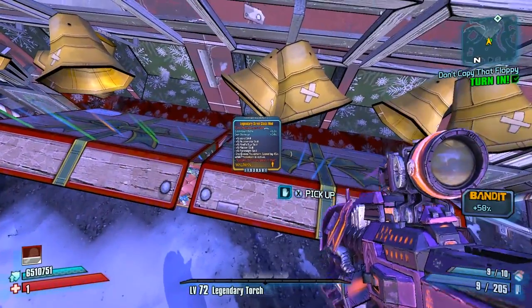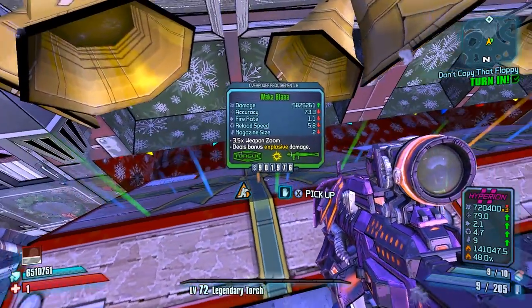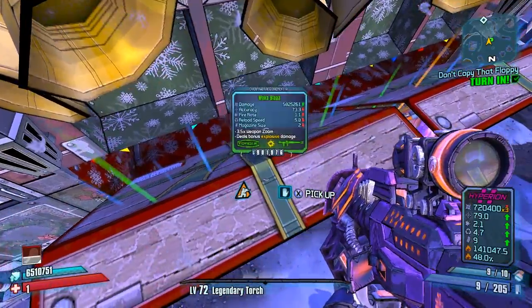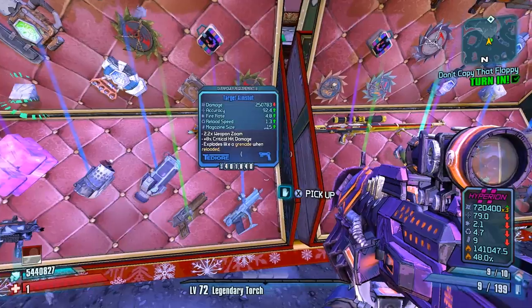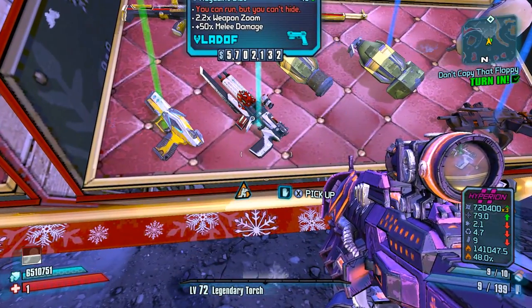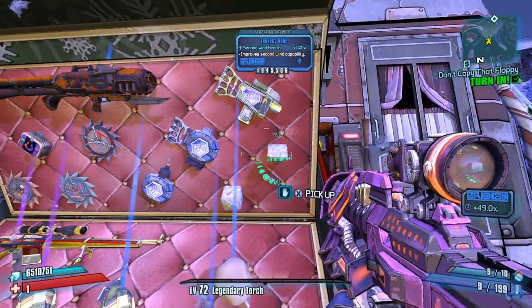We got a double legendary — a Siren and a Neogenator. Not a Siren so I don't care about that. The Neogenator looks like nothing great, bad percent. Oh hey, it's a Stalker! No element, one grip, pretty pointless — but still, it's a Stalker, that's pretty cool.